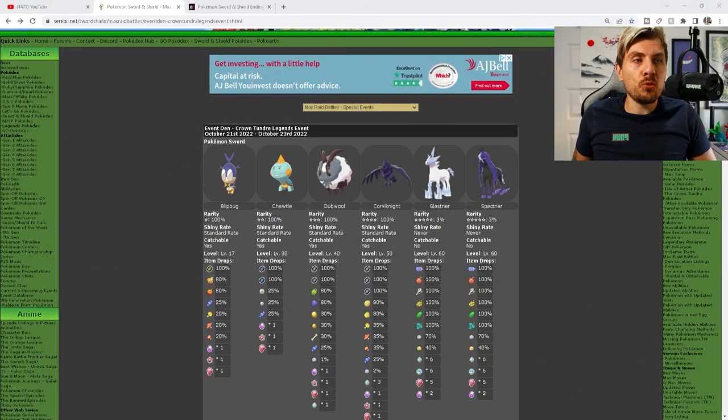Hello friends, welcome back to the channel, hope you're all doing great. In today's video we've got a quick update in regards to a brand new max raid event happening in Sword and Shield. The event is running from October 21st to October 23rd and it is going to be coined the Crown Tundra Legends event.